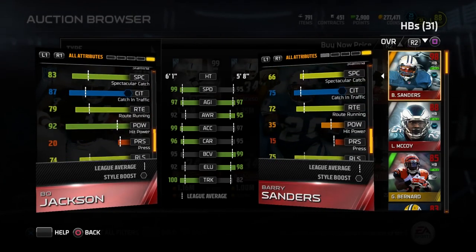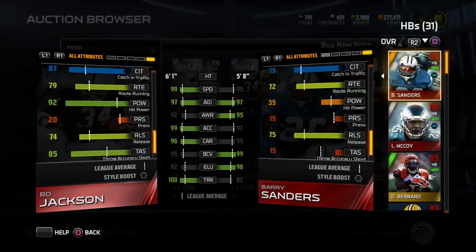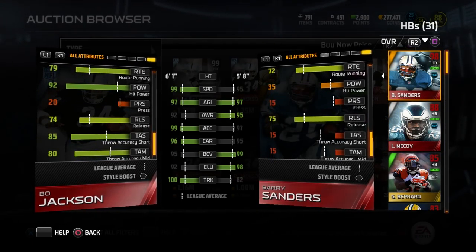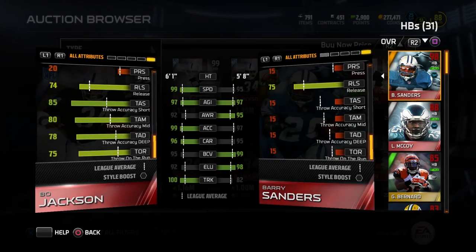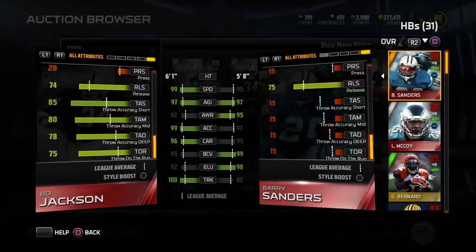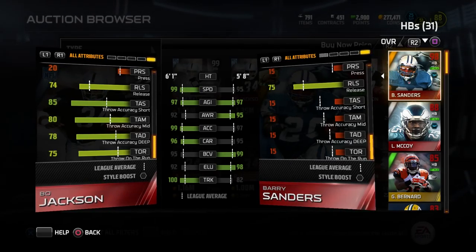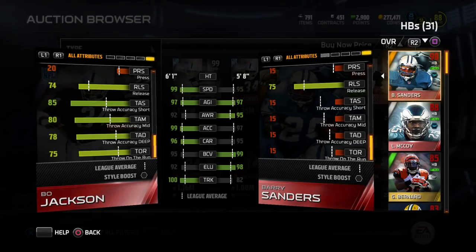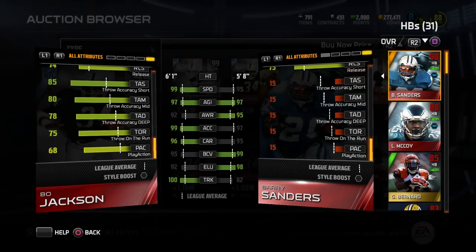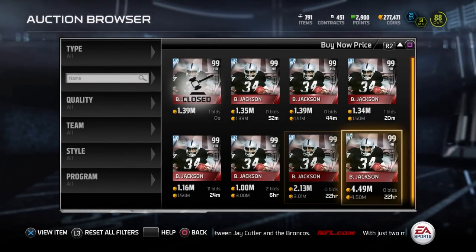Route running 79. Hit power — look at that — 92 hit power. What? 92 hit power for a freaking running back. Oh my gosh. And then there are the passing attributes: 85 throw short, 80 throw mid, and 78 throw deep. Those attributes are as good as many quarterbacks in the game. You add in the speed he has and decent throw power — I don't think you're gonna be able to make him a quarterback at any point, but wow, those attributes are just crazy. 75 throw on the run, even 68 play action. I'm just at a loss for words for how ridiculous this item is.